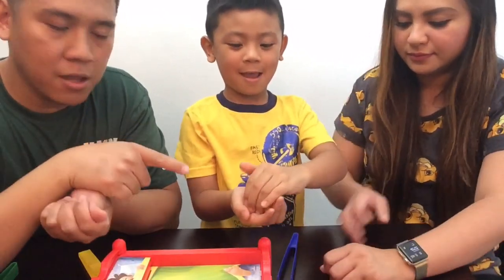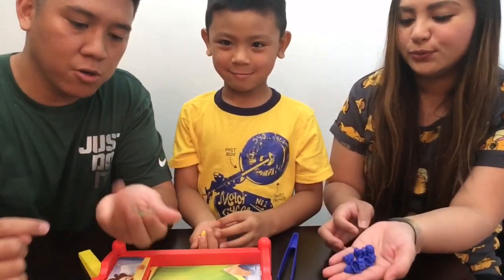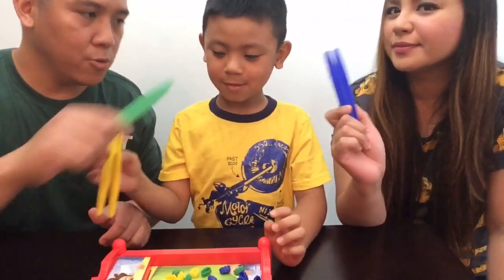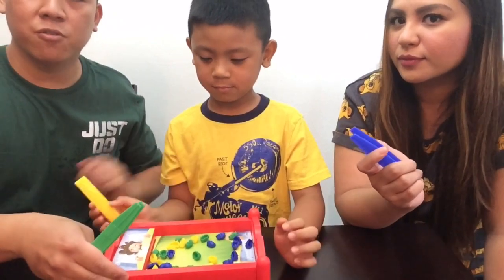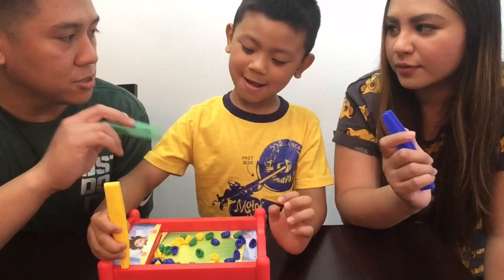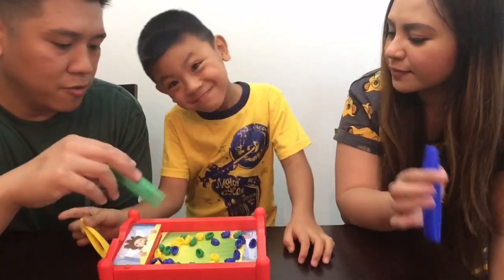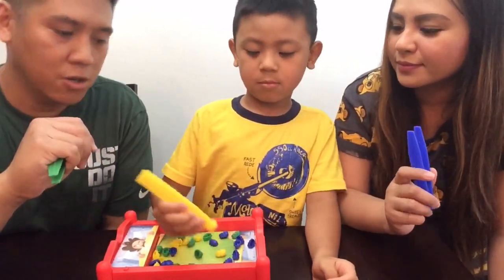I have green bugs, Nathan has yellow bugs, and Mommy has the blue bugs. We're all gonna put them in the bed. Each of us gets a tongue — green, yellow, and blue. When we turn this on, it's just a race of who gets all their bugs first. Whoever gets 12 bugs first is gonna have to yell 'Bed bugs!' and turn off the bed, and they're the winner.